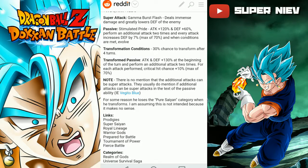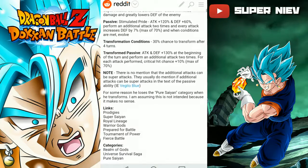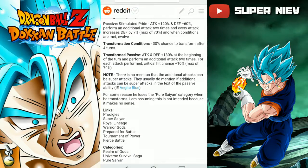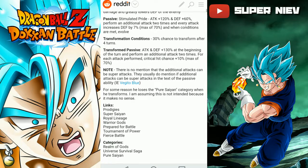Passive — 'Stimulated Pride': attack plus 120% and defense plus 60%. Performs an additional attack two times. Every attack increases defense by 7%, up to a max of 70%. When conditions are met, he'll evolve — meaning he's going to transform. The conditions are: after four turns...